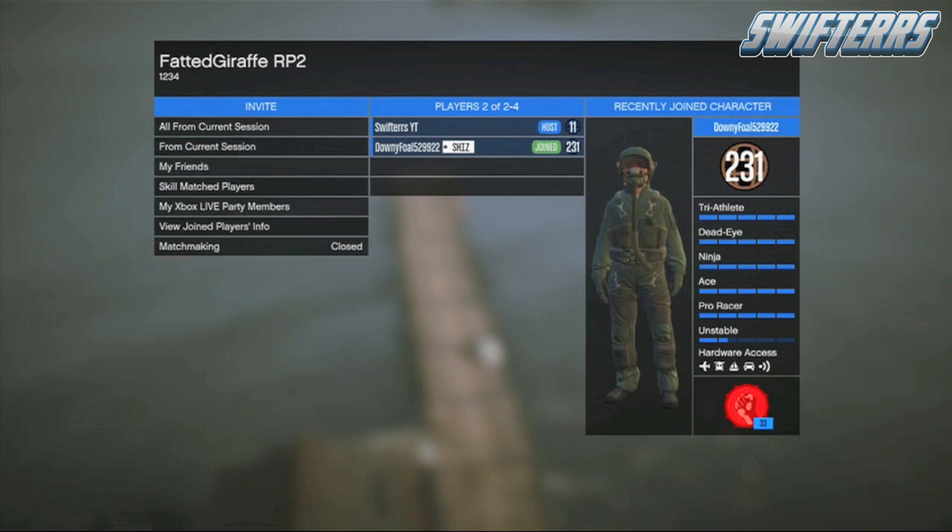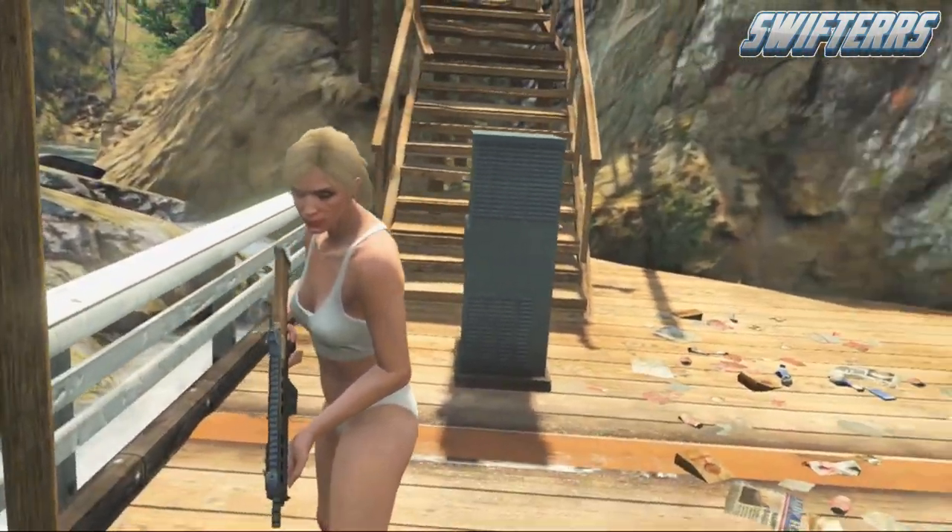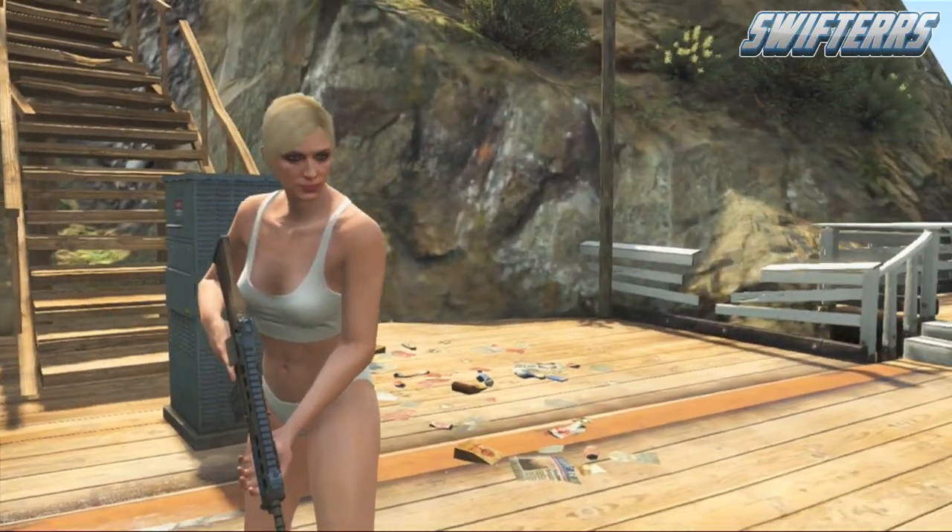As soon as the job loads up, go ahead and invite a friend to the game, as you do need at least one other person in order to start the job up. Once your friend is in the lobby, confirm all of the settings, and as you guys can see it's going to spawn you inside of the job.